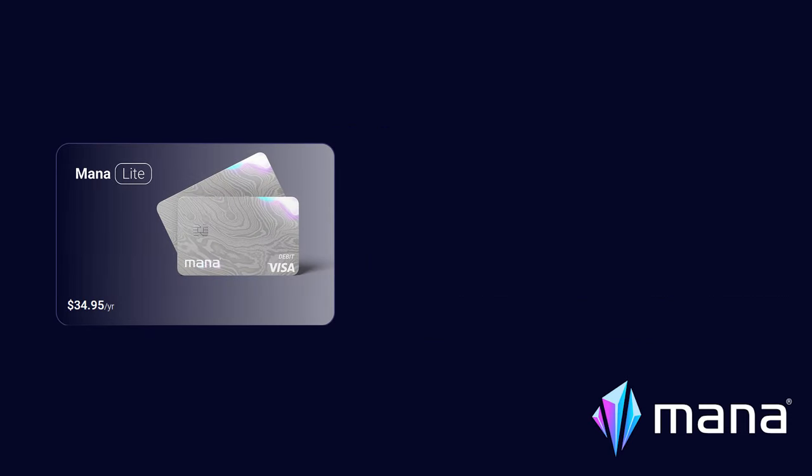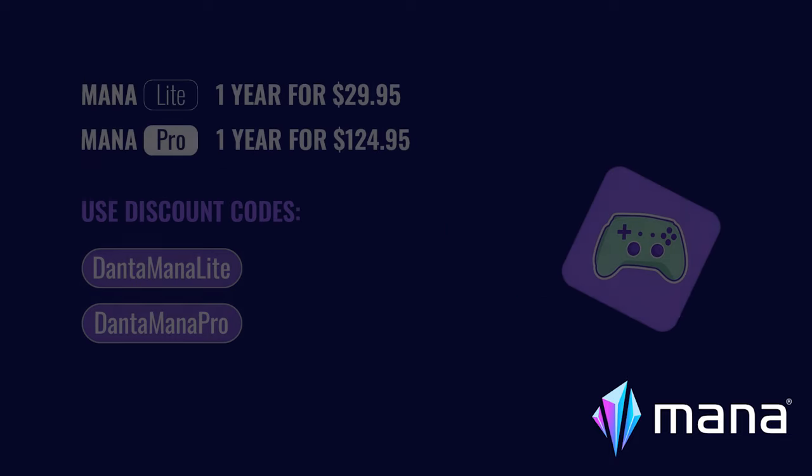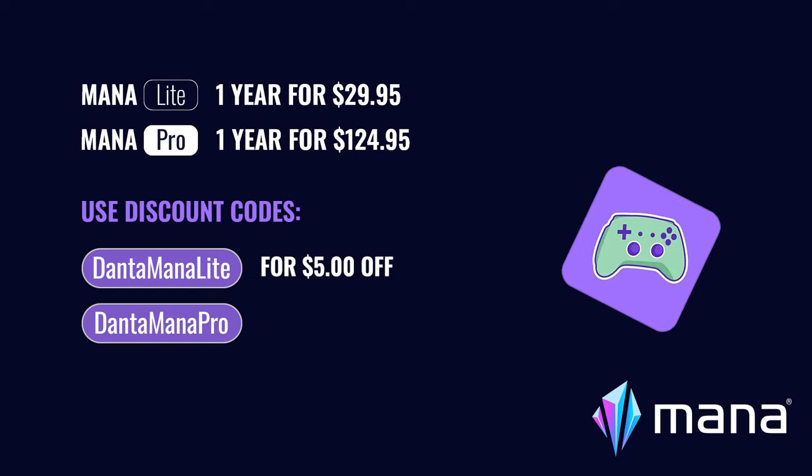There are two types of subscriptions for gamers. You have Mana Lite, which is available for $35 a year, and you have Mana Pro, which is available for $135 a year. But if you use the code DANTAMANALITE, you will get a $5 discount on the Mana Lite subscription, or if you use DANTAMANAPRO, you will get a $10 discount on the Mana Pro subscription.